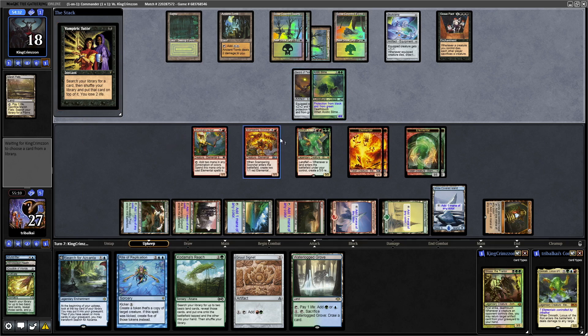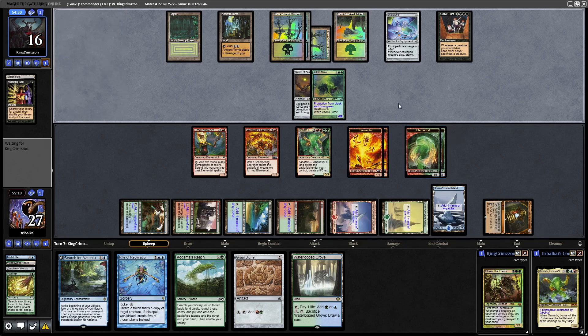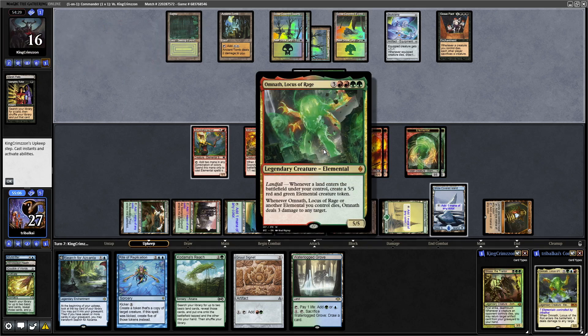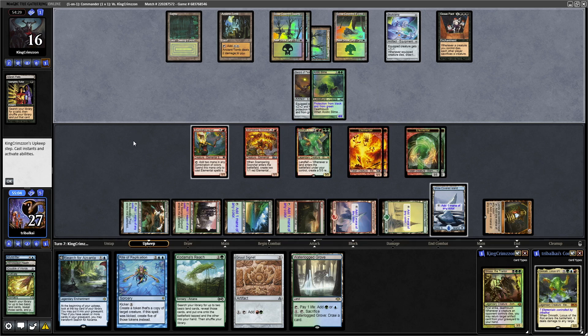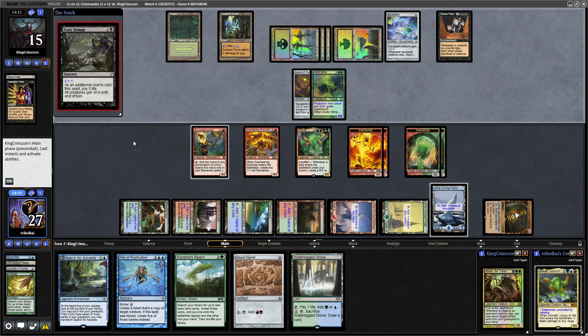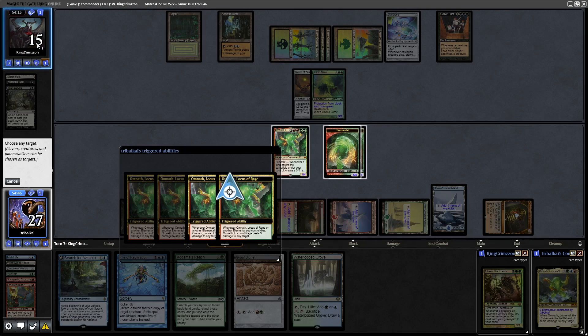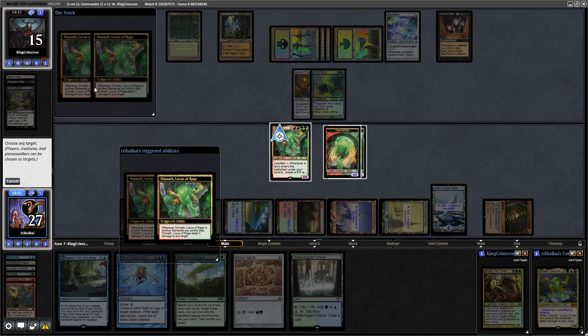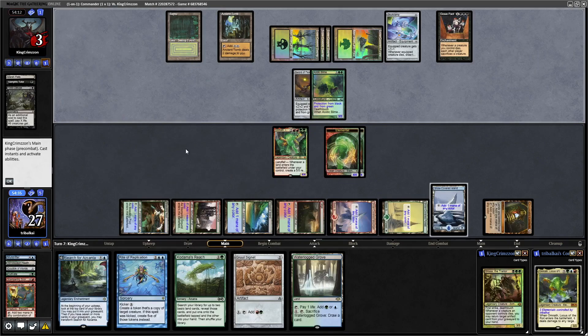We'd like to go for Rite of Replication onto the Acidic Slime. If our opponent does wipe the board, how many Lightning Bolts are we going to get? That's 2, 4, 6, and 7 — 7 times 3 is 21. Omnath Lightning Bolts whenever an Elemental dies, so we're actually going to kill our opponent if they wipe the board. There's a Toxic Deluge for 1 — that will be 4 Lightning Bolts, which is 12 damage. We'll point all of them at our opponent's head because Omnath can't Lightning Bolt that Acidic Slime, taking our opponent down to 3.